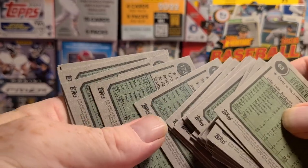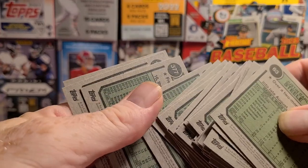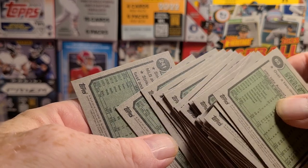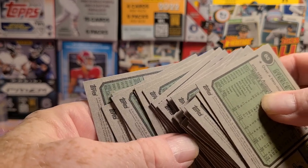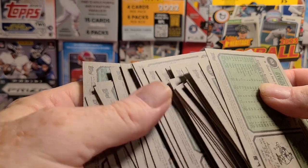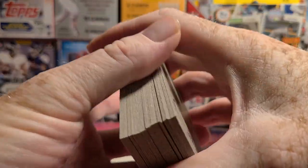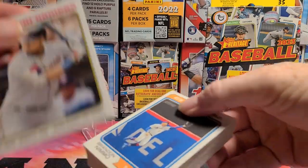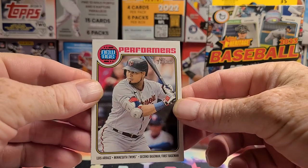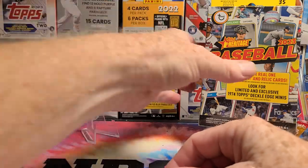The good thing about these is I only paid $9.99 a piece for them, like everybody else in the world pays $15 a piece. Thank you, Walgreens of Georgia. No variations, one insert. Did get a few of the key rookies, but not the true, really key rookies. So let's keep going.